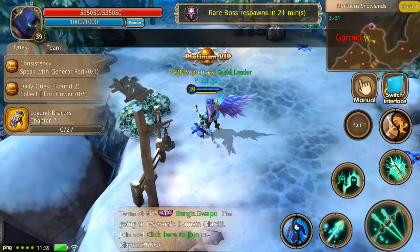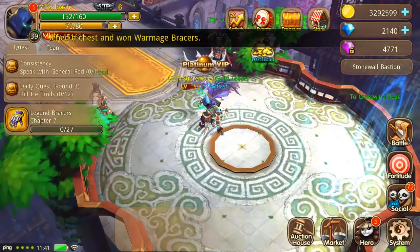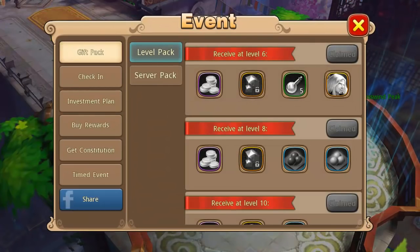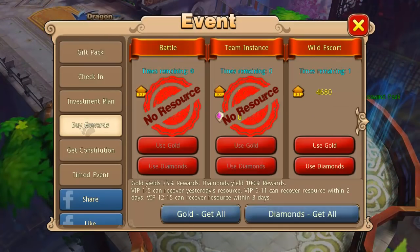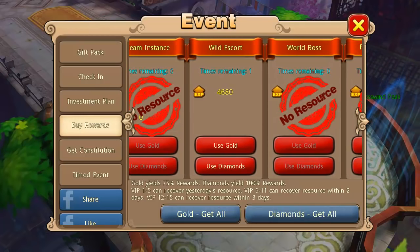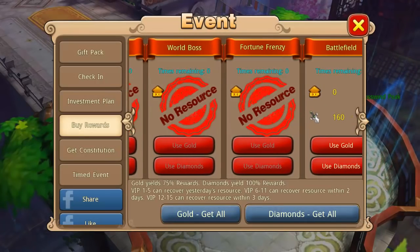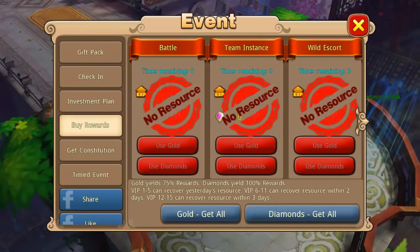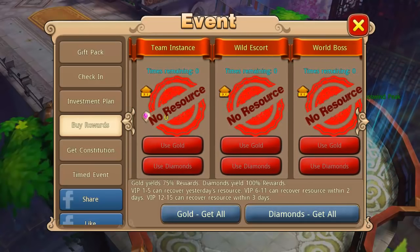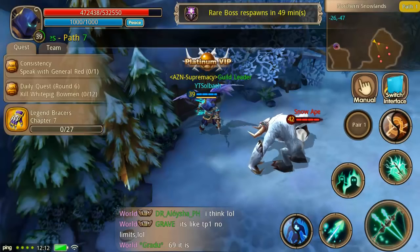Finishing off the experience section — if you forget to do something one day, say wild escort, you can go to 'buy rewards.' It'll let you know what you missed. I didn't get to do wild escort yesterday so I lost that gold and experience, but I have the option to use 40 diamonds and get almost 5,000 experience. That's very important — if you miss something, come back and buy it here for a small amount of diamonds. I would not recommend using gold since gold is currently a bottleneck for leveling everything up.